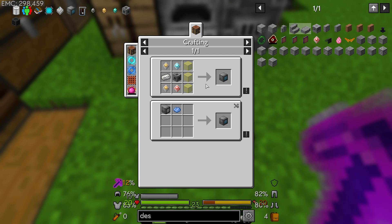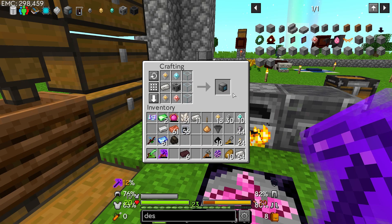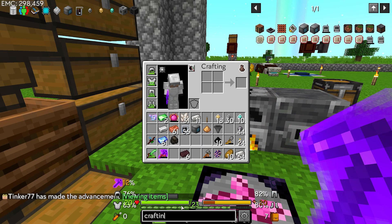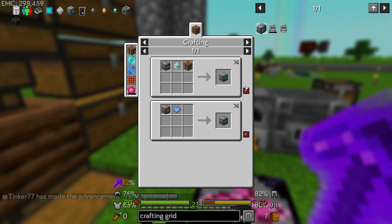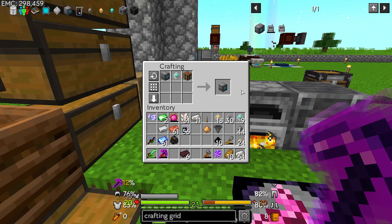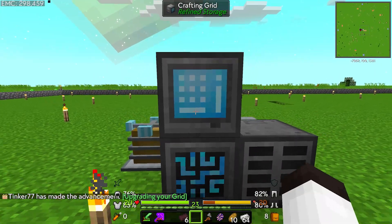There's a construction core, and the destruction core — that doesn't have EMC but we should be able to make it right away with quartz. There we go. Now we can make a crafting grid with three pieces of glass. From here we need an advanced processor and a crafting table — we have a crafting table here — so this makes the crafting grid. Excellent, we have a crafting grid!